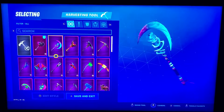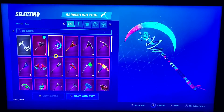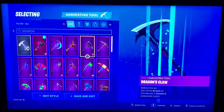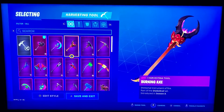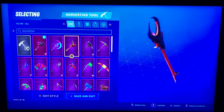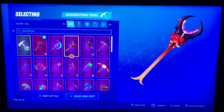This one's called Astral Axe. It goes with Dream and it's a huge pickaxe in game. And then we got the Burning Axe. This one goes with Malice, the Devil Girl. It's kind of like a guitar. Pretty cool.